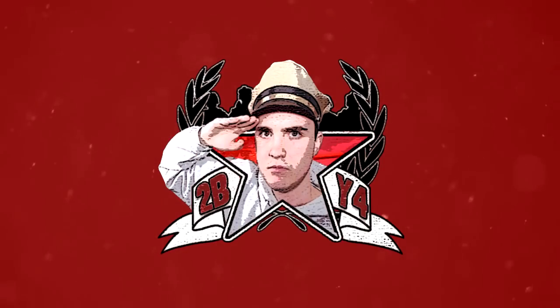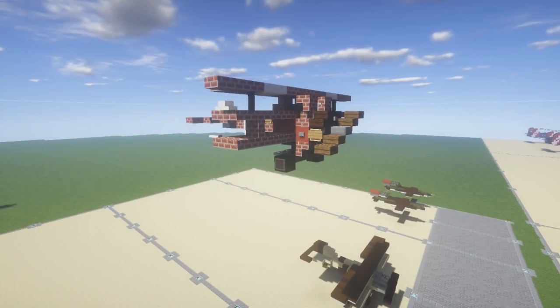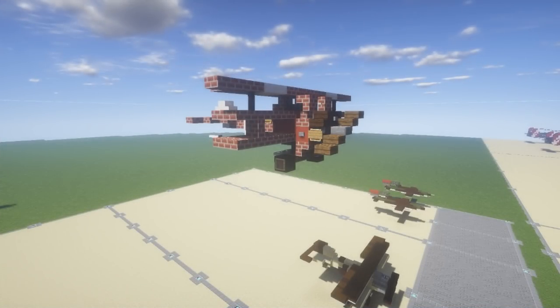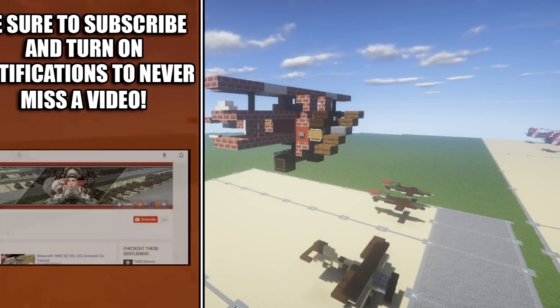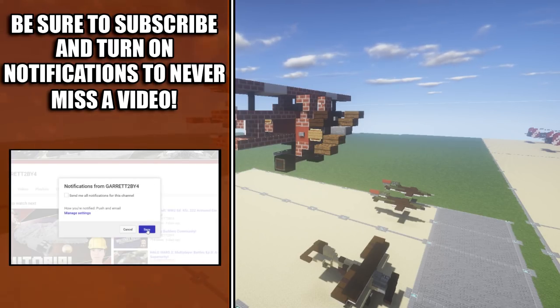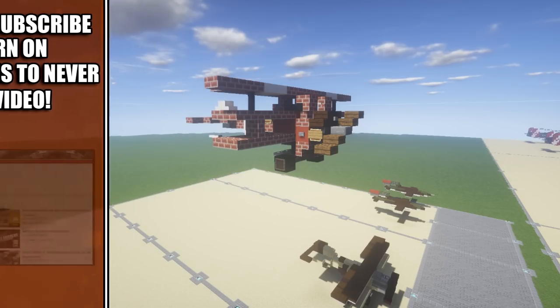Hello ladies and gentlemen, this is Kirito bringing you another Minecraft World War 1 vehicle tutorial. In today's tutorial, we're going to go ahead and redo the Fokker DR-1. The Fokker DR-1 was a triplane used in World War 1 as a fighter aircraft. The DR-1 saw widespread service in the spring of 1918 and became famous as the aircraft in which Manfred von Richthofen gained his last 19 victories — and it was the plane he was killed in, in April of 1918. Overall, it's very popular due to its association with the Red Baron.